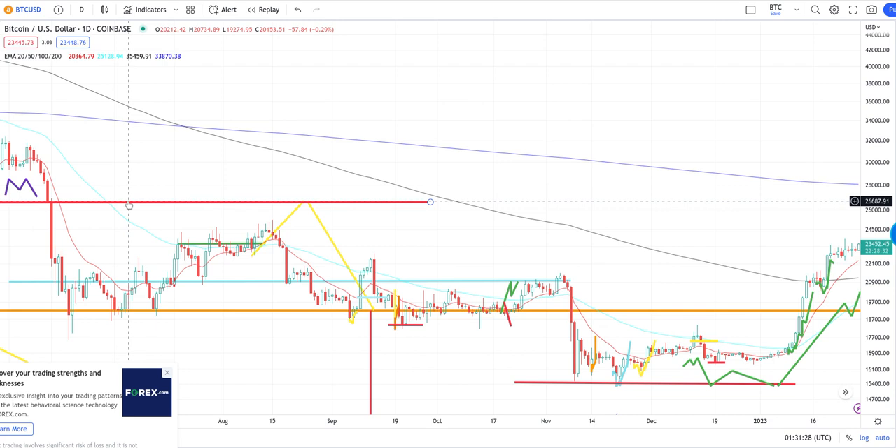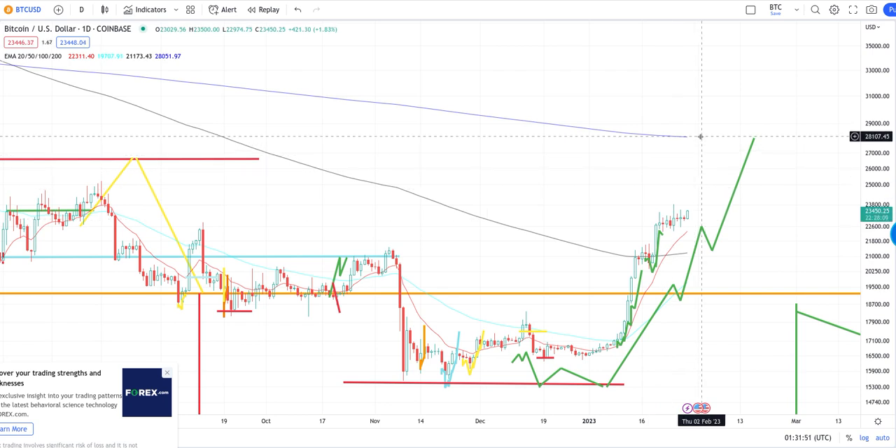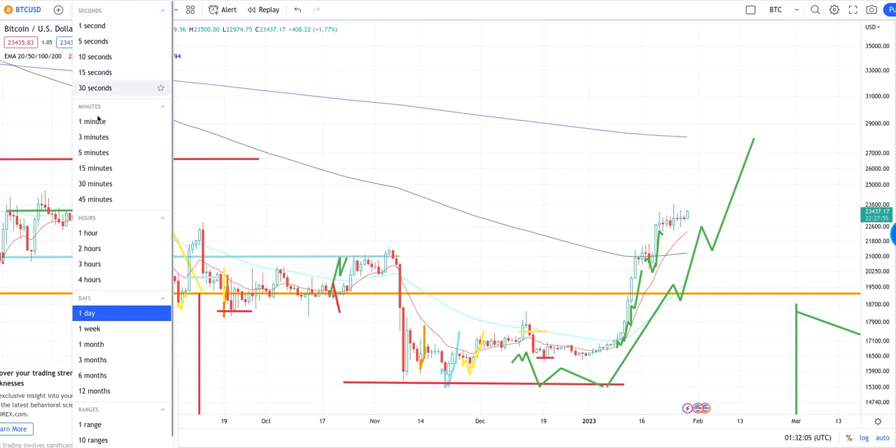We should get a reversal around 26,600 — around that general range. I doubt we see anything in the 30,000s — I doubt they go that hard. But once we come up here, that'll be a hit to the 200 MA on the daily, and that'll be the level three reversal around this range. Obviously they could drag it out however long they want until the 200 MA actually comes down here, so expect that once you see that 200 MA hit. But keep in mind they don't have to hit the 200 MA at all.